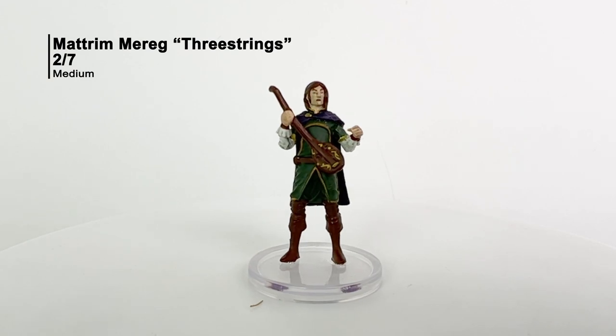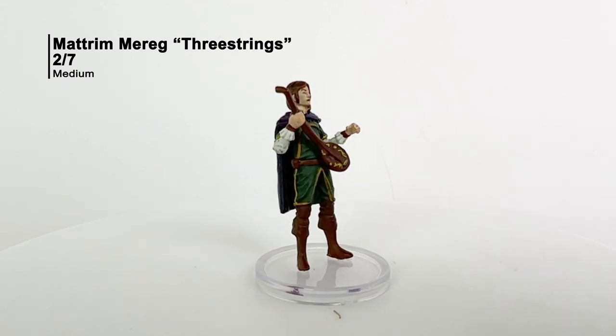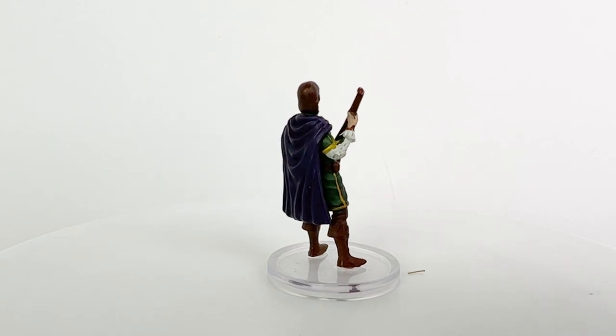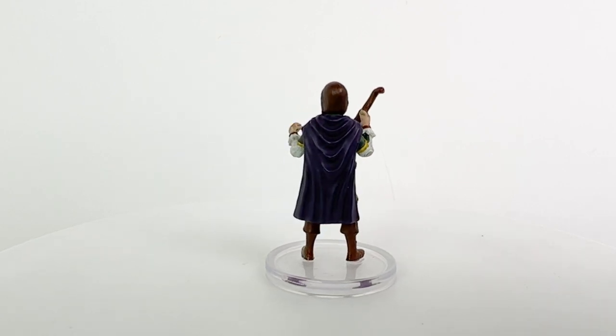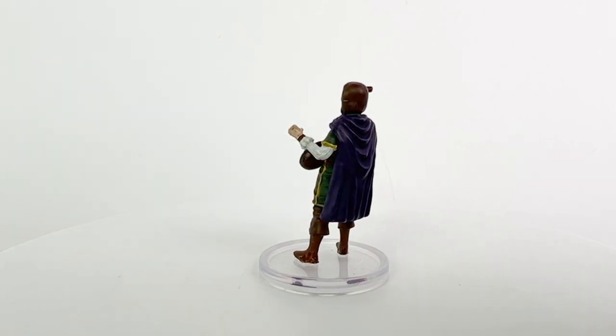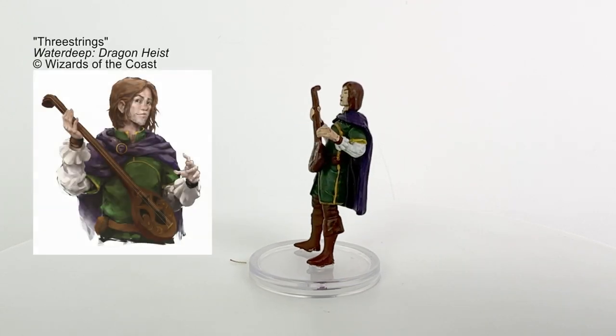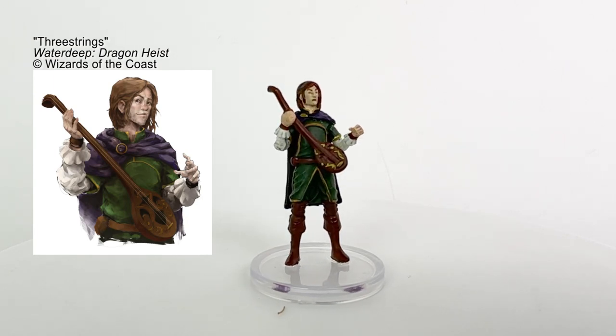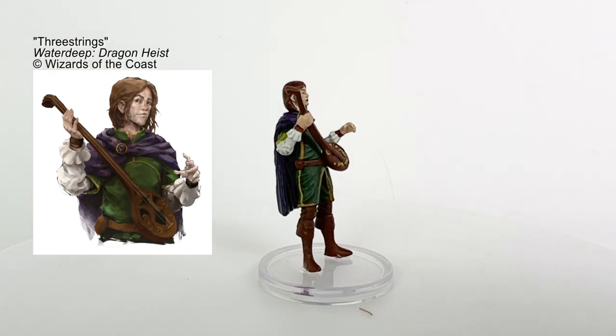Matrim Merig, also known as Three Strings, is a rather socially awkward bard who actually has more talent than he lets on. He's called Three Strings because that's how many strings his lute has left. He's almost always at the Yawning Portal and lives there, in fact. Recently, he started up a friendship with Bonnie the Barmaid. Matrim uses a CR2 bard stat block.